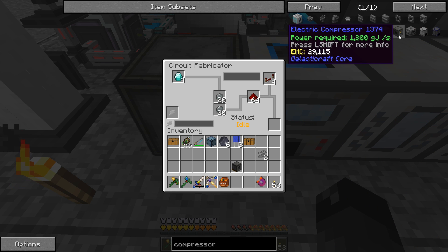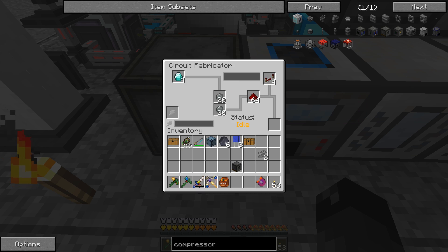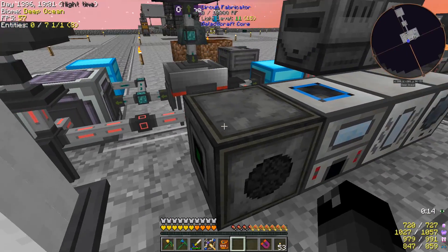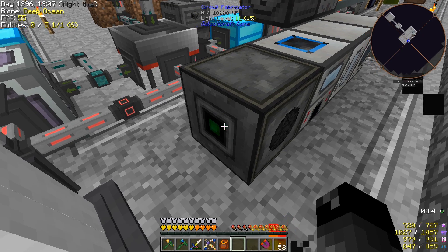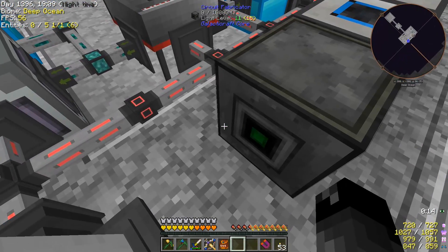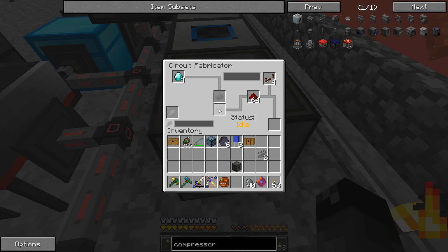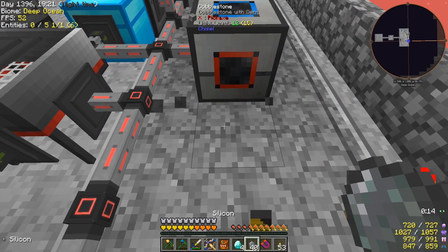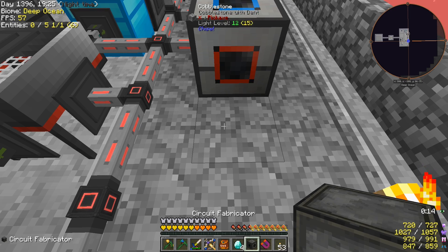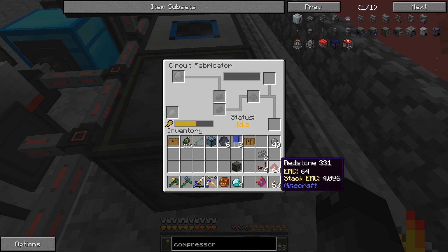It's not doing anything. Let's take a look at this again. The electric compressor requires these advanced wafers — diamond, silicon, redstone, redstone repeater. Oh right — the Galacticraft machines have to be powered from a specific side. So in order for this to work, we have to face it this way. Let's undo this — I had completely forgotten about that. So circuit fabricator this way. Yeah, now it connects, now it's getting power, now it'll work.